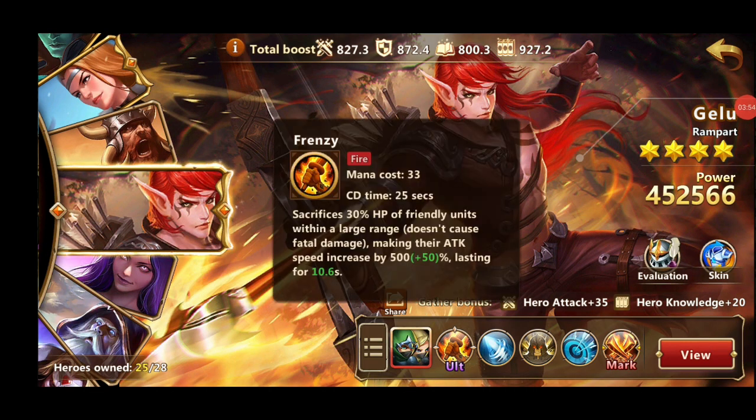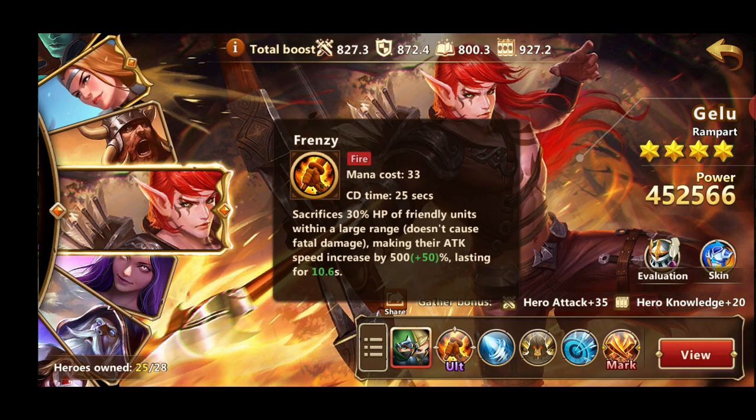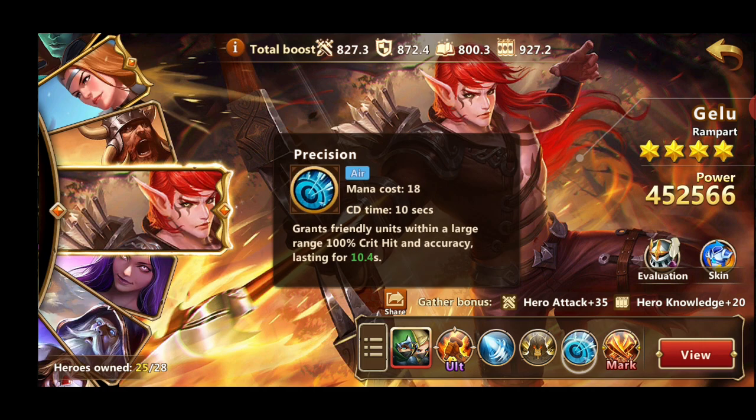The main reason we are using Gelu is because of Frenzy. Frenzy is the strongest buff in the game — it sacrifices 30% of HP of friendly units within a large range, but doesn't cause any fatal damage, making attack speed increased by 500% plus 50 depending on the skill level, lasting 10 seconds. This is your main source of damage. It is going to boost Giant tremendously, and Gelu doesn't work without Giant. You want Giant and you want to keep buffing Giant. If you don't have Giant, you'll go for the second option, which is Solomir. But let's assume you have Giant. You want to use Precision on Giant before you do Frenzy because they last almost the same time, so you want both at the same time. You need 51 mana for that.